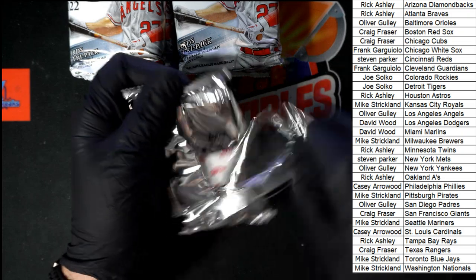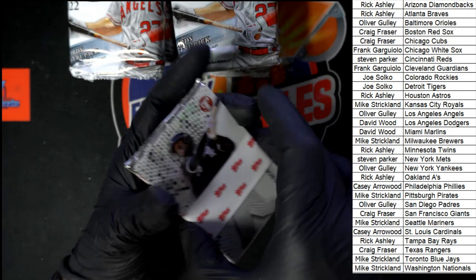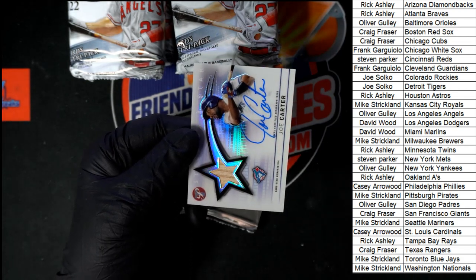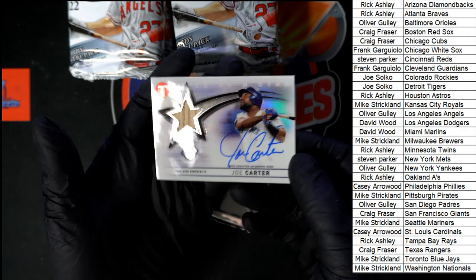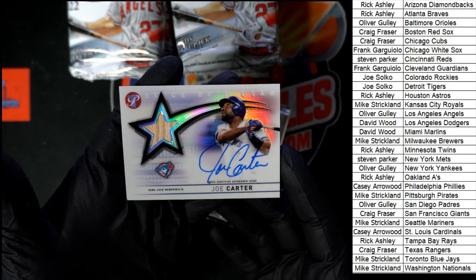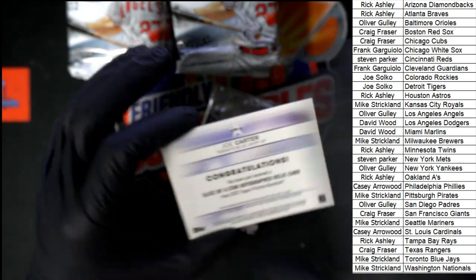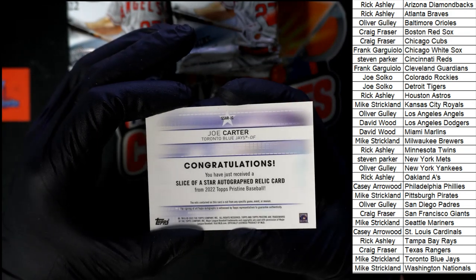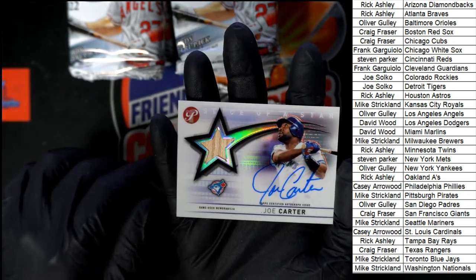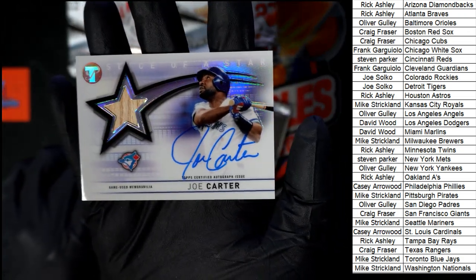We got Robert — actually, let's get that off of there. Oh, look at that right there for the Toronto Blue Jays — Mike S, what a hit right there! Joe Carter. Oh, I like it a lot. Let's see if we've got a number on the back. Slice of a Star — the way that silver catches the outline of the wood. Very, very nice. Beautiful.